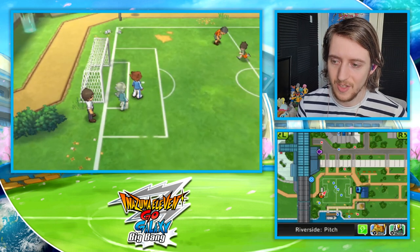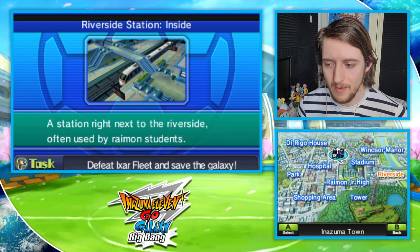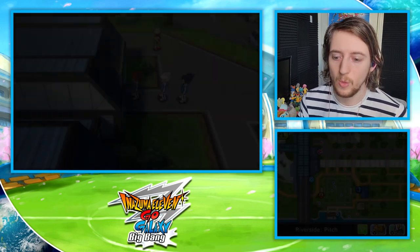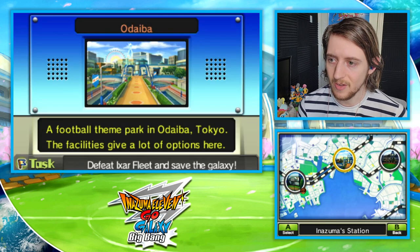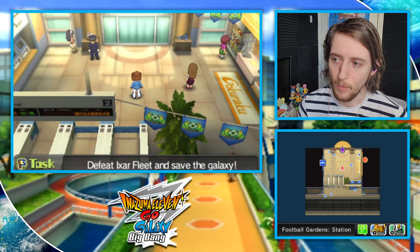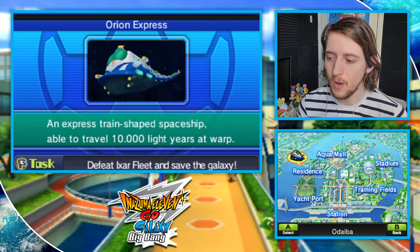The silver chests you can obtain as early as chapter 6, and they can be used throughout the main story, whereas the gold chests cannot be obtained until within the post-game. To start off with, I'll show you where you actually get the silver key itself to open all the silver chests and then we'll go around the world of Inazuma 11 Go Galaxy to open them.